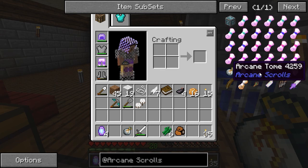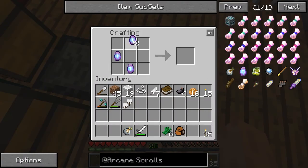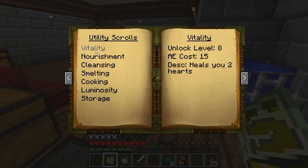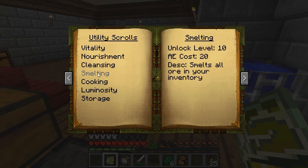The next thing we're going for is the arcane tome, which is four stones around a book — and I just happen to have four stones. Let's check this thing out. Table of contents: utility scrolls, vitality. Vitality heals you two hearts and restores two food shanks. Cleansing cleanses you of all potion effects and extinguishes you — that's interesting. Smelt smelts all ore in your inventory. Another scroll places a torch in the ground.